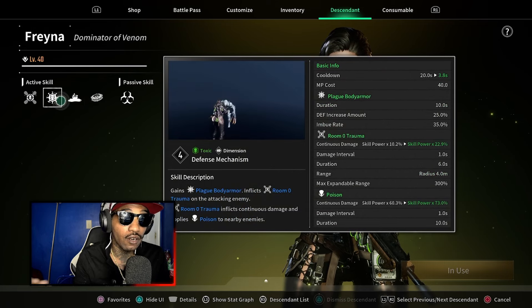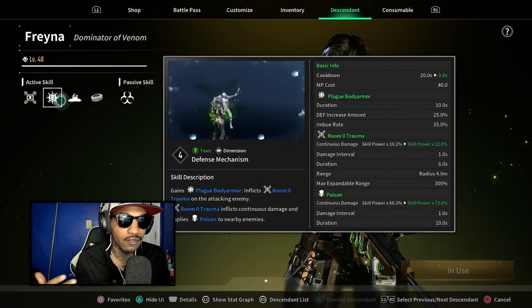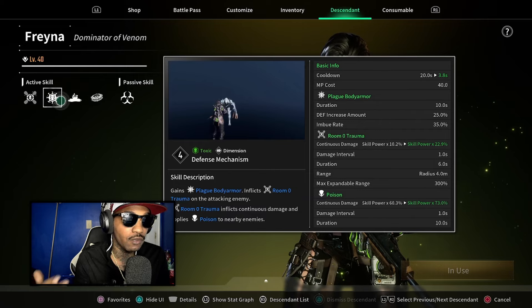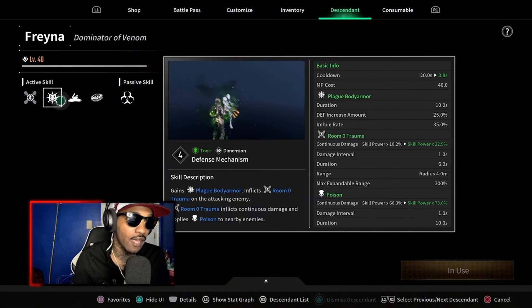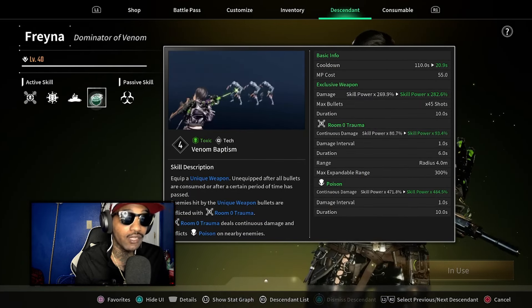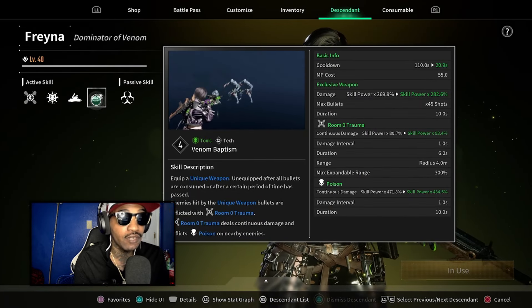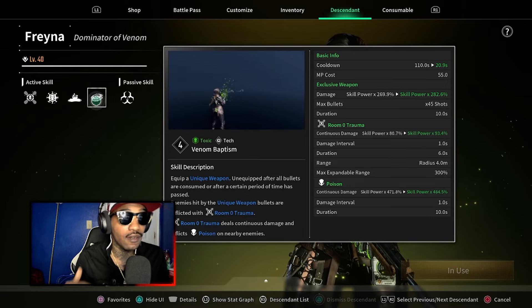Her second skill is basically armor — you can use it whenever you want. It has a 3.8-second cooldown, so as soon as it runs out you'll already have it back. Her 4th skill you can use, but I found it really slows me down. You really have to build around that skill to use it effectively.